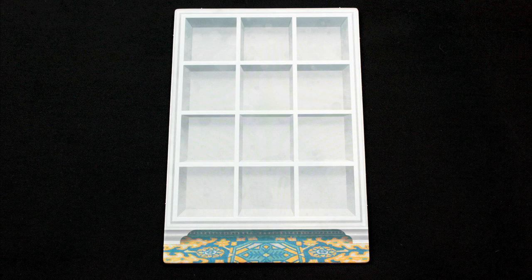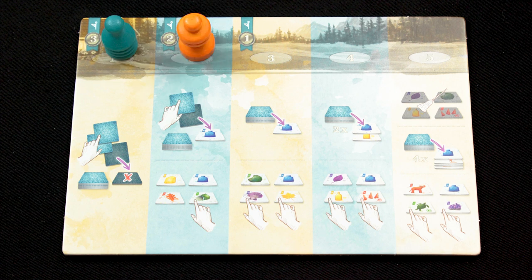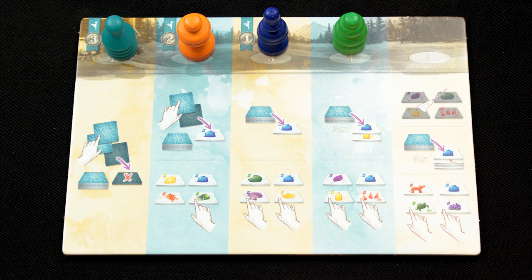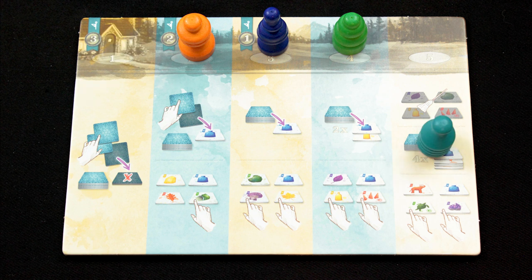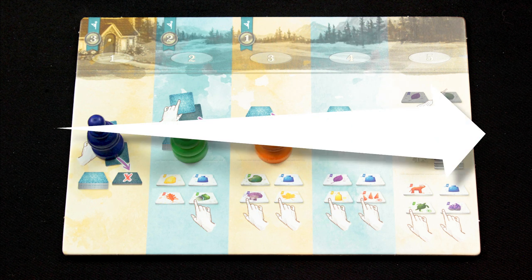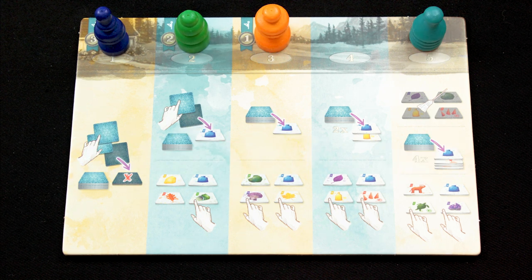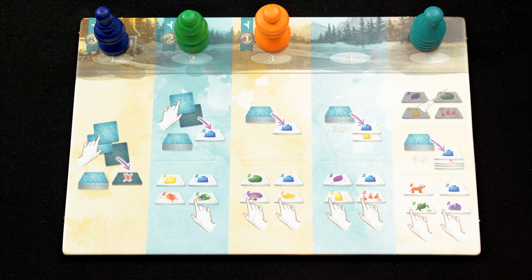Everyone begins the game with an empty cabinet. Determine a start player randomly, and that player puts his or her pawn on the first space of the journey board, and in clockwise order, everyone else fills the rest of the spots. The columns below depict the actions you can take on your turn. The actions are kind of independent of the turn order spaces above. On your turn, you'll put your pawn on one of these action spaces that no other player has chosen, and do the thing. The actions get more and more beneficial as they move to the right of the board, but the catch is that at the end of the round, your pawn goes into the turn order slot above the space you chose. So if you take the best action spot on this turn, you have to choose last on your next turn.